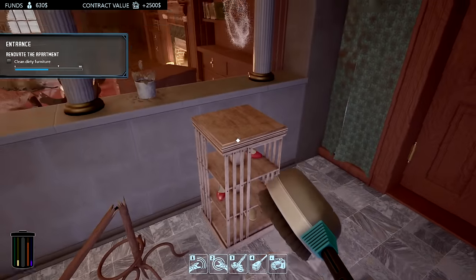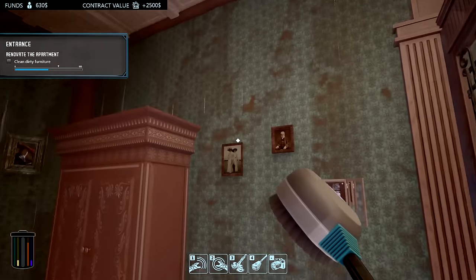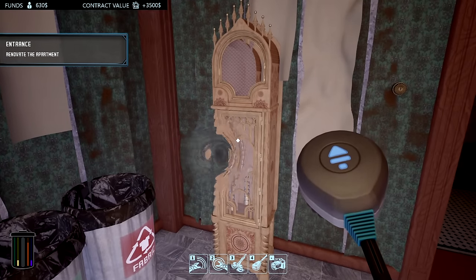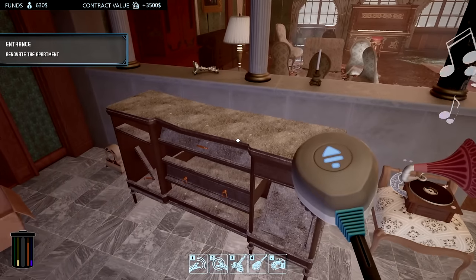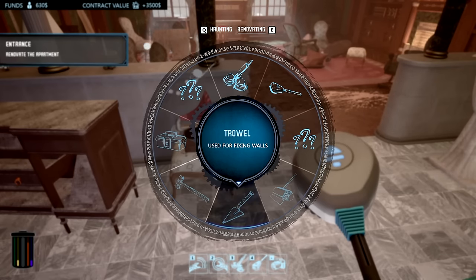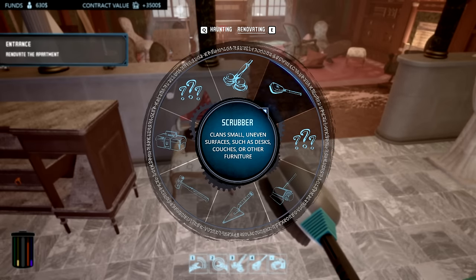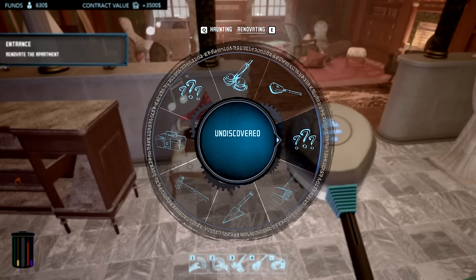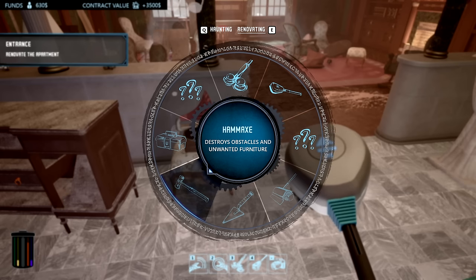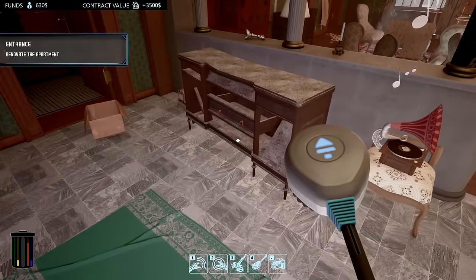Dirty furniture, dirty furniture — anything else dirty here? That looked dirty, and that's good. It's gotta be this clock. Yeah, it's the clock. Renovate the apartment entrance — we have to do that too. We have a lot of different tools: paint stuff, brush that cleans, wallpaper scraper, ruler, trowel, and a hammer axe that destroys obstacles and unwanted furniture. Also a toolbox.